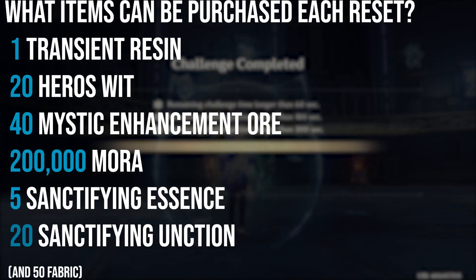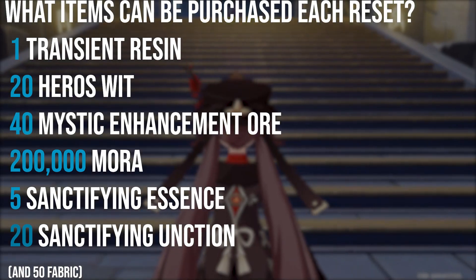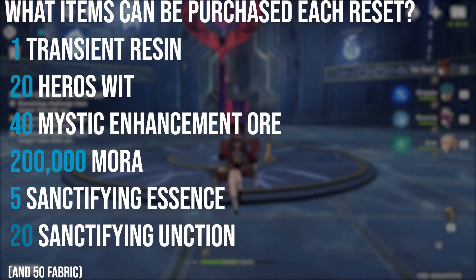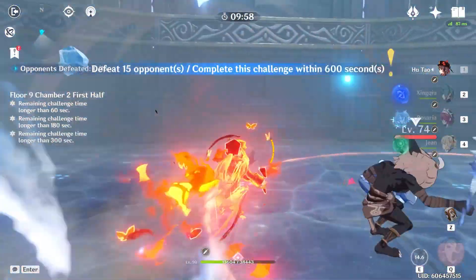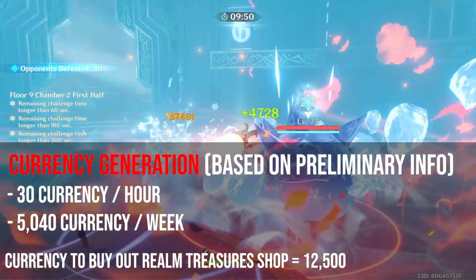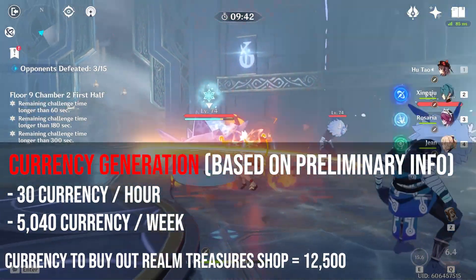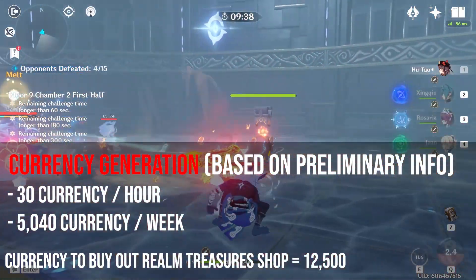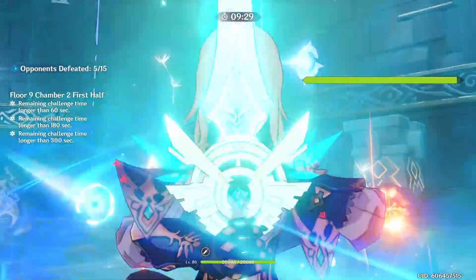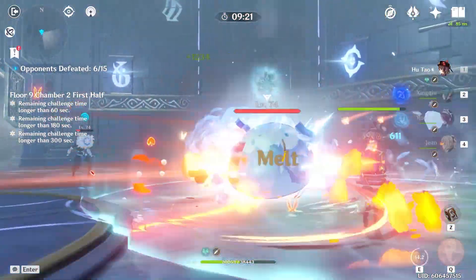The shop includes 1 Transient Resin, 20 Hero's Wit, 40 Mystic Enhancement Ore, 200,000 Mora, 5 Sanctifying Essence, and 20 Sanctifying Unction. Although we don't know the actual Realm Treasures reset duration, it's pretty likely that this will be on a weekly basis. If true, this could be a pretty significant weekly resin savings, equating to about 120 resin for purchasing all the Hero's Wit and Mora alone. At the highest Adeptal Energy level seen during the livestream, currency will be generated at 30 per hour, equal to 5,040 per week. Buying out the whole Realm Treasures shop without the fabric will cost 12,000 currency, so it won't be enough to purchase everything, but it will be enough to buy all of the Hero's Wits and Mora. In the beginning you'll probably want to spend this on furnishings to increase the rate you generate currency and the amount you can store, but as your Realm becomes more complete, this currency will come in very useful for resin savings.